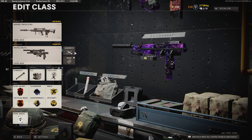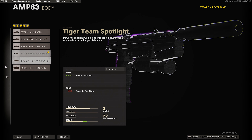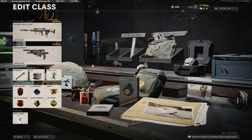For the secondary, I was using an agency silencer, task force barrel, SAW 5MD laser sight, SALVO 22 round fast mag, and dual wield. I'm using Stimshot and C4 as field equipment. You guys can hop down to the perks in the video.